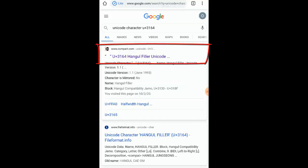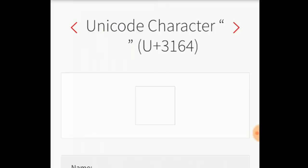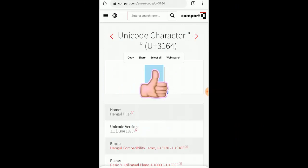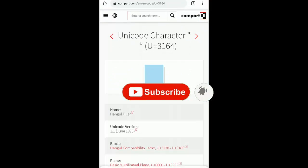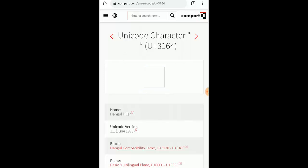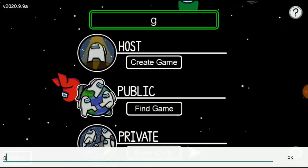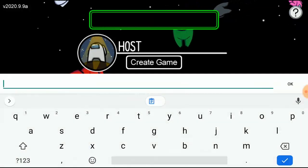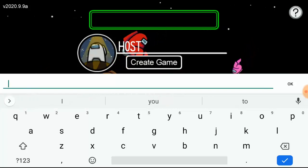When the search results show up, go ahead and click the first link. It's gonna bring you to a page where you'll see a box icon. Go ahead and hold it for a while. When you see the options - copy, share, select, or website - just click on copy. Then minimize the browser or go back to Among Us. Go to online, then go to where the name entry is. Hold the text field and you'll see paste or paste plain text - just click on paste.